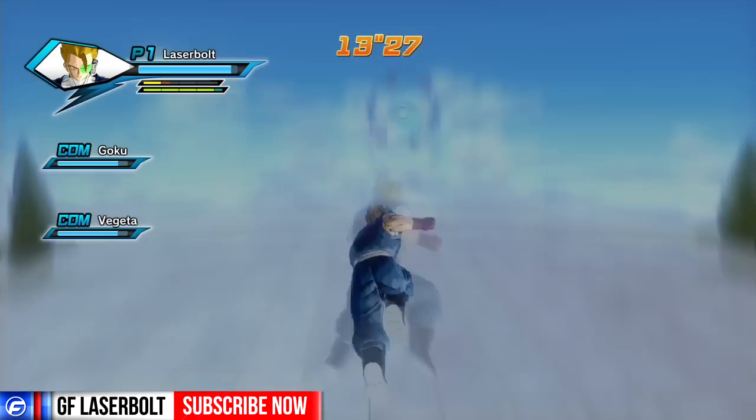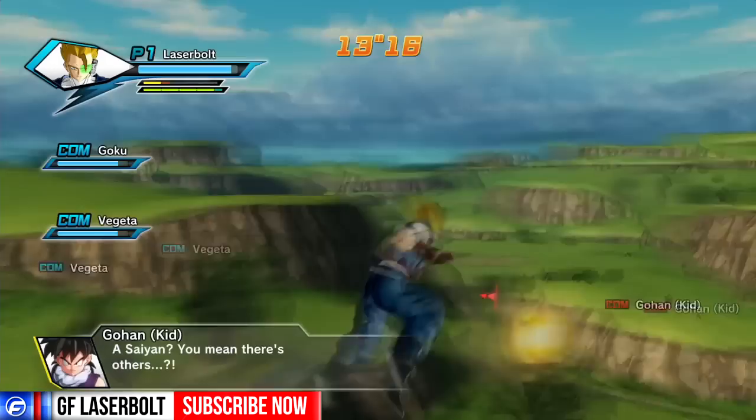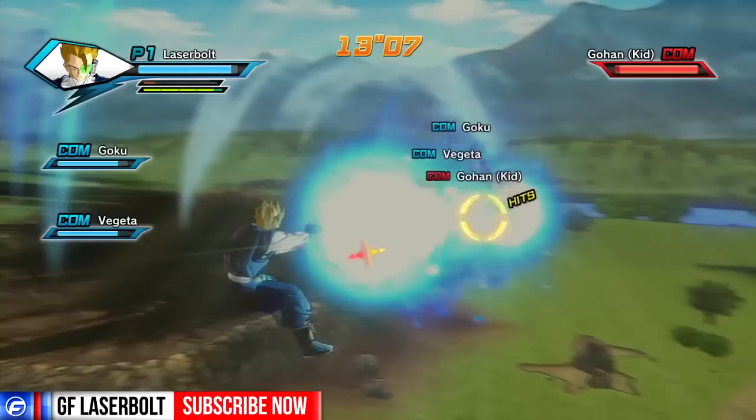As soon as it says you got a key item, you're going to go to the portal and then you're going to have to go fight Gohan and Piccolo. Make sure, please, please make sure that when you guys go through the portal, you do not die, because if you die, it will automatically reset everything and you will not get that dragon ball. So make sure you kill Gohan and Piccolo without any problem or issue.